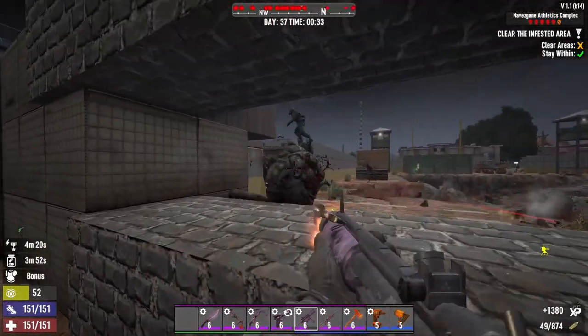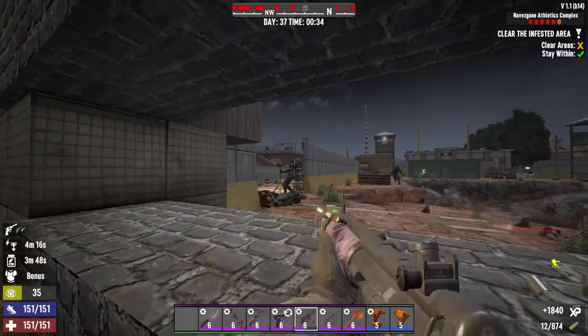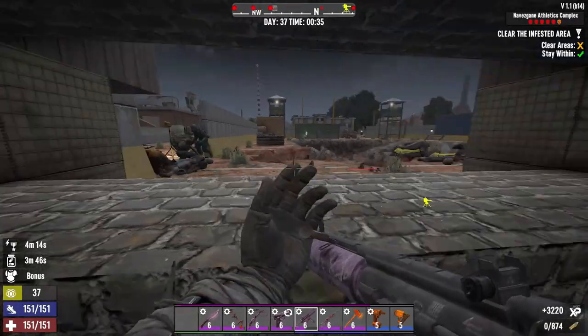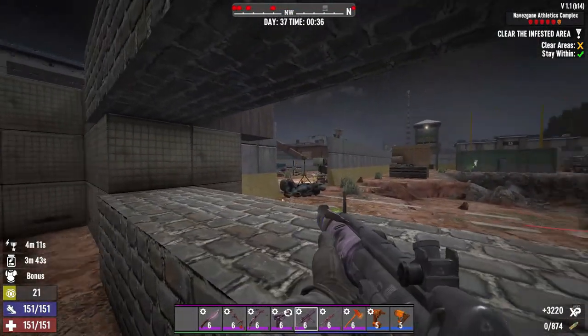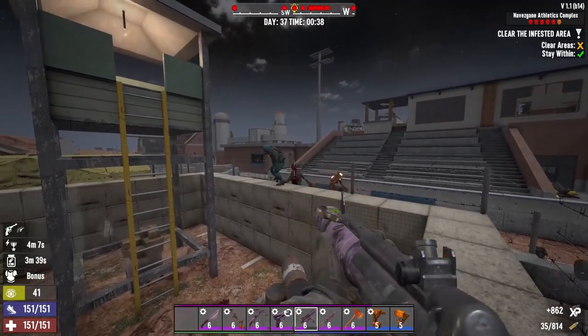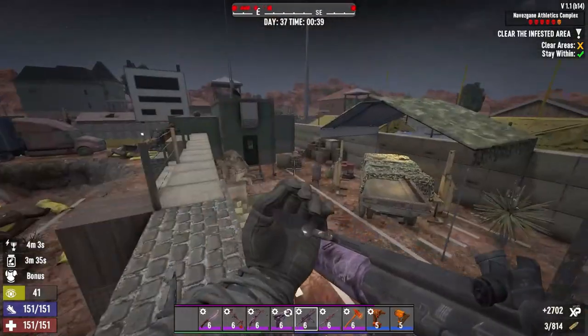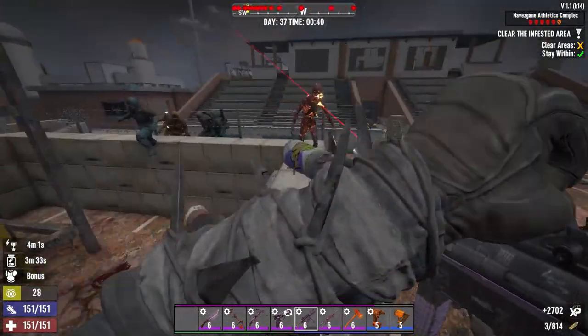I play on Insane Nightmare, so I can't really down them as much as I want. Now I'm gonna wait for them to climb up there, and we will start running in circles on this hallway and shoot them.